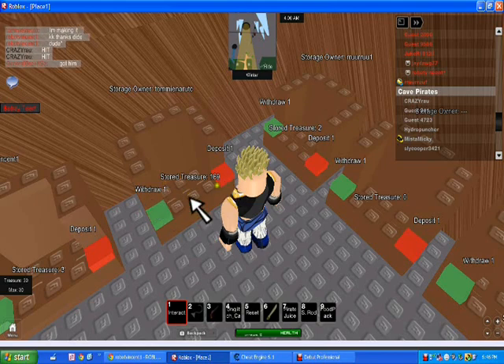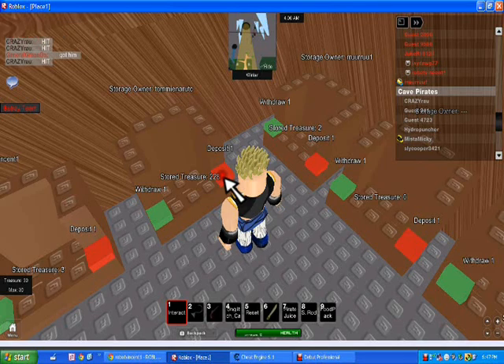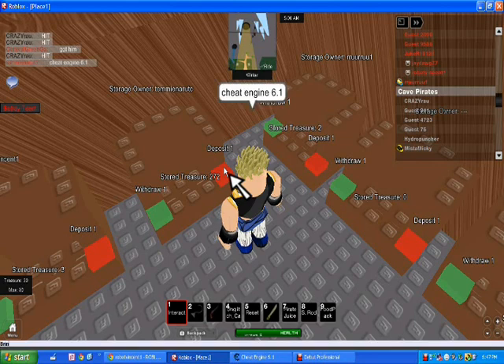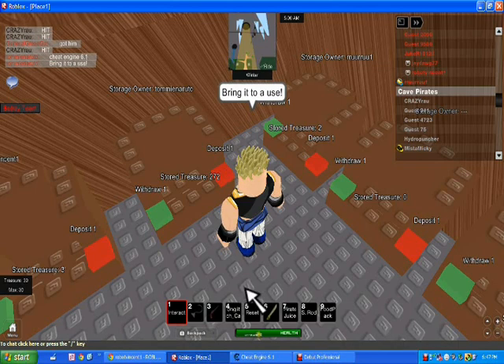Look. See. And you can buy stuff. This is what Cheat Engine 6.1 does. Okay, bye YouTube. Take care.